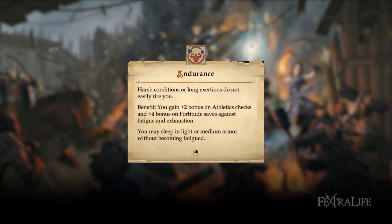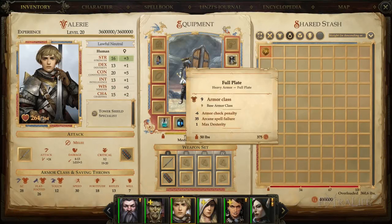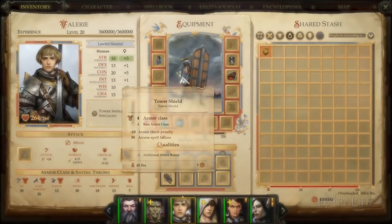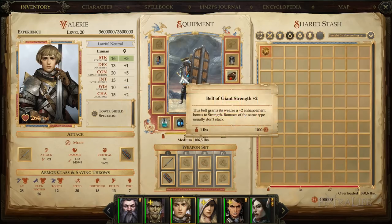Endurance is a non-combat related feat that helps with fatigue. The best armor choice for this build is full plate because it gives the most increase to armor class. Weapon choice does not matter that much as long as it is single-handed and falls under simple, martial, or bastard sword proficiencies. The shield needs to be a tower shield because this is what this class specializes in. Belt of giant strength is recommended because it adds +2 to strength and it is added to attack rolls and trip, increasing your chance to hit.